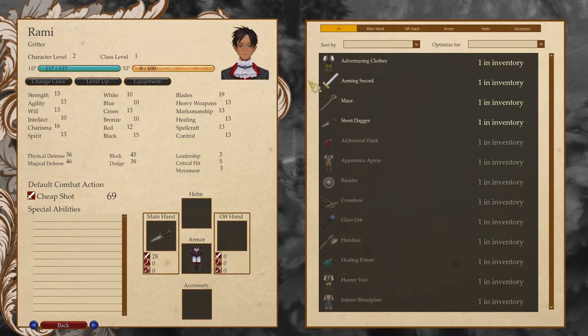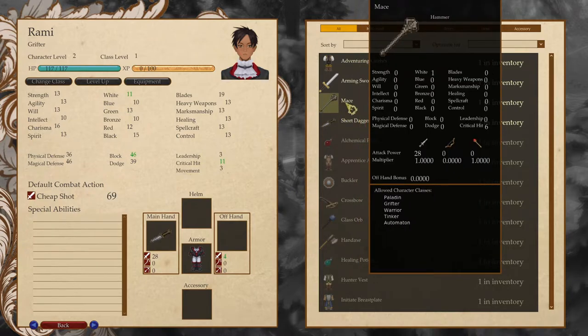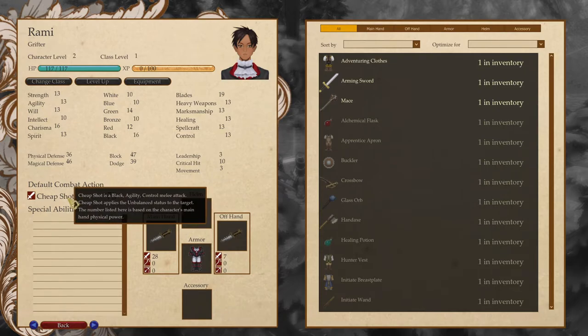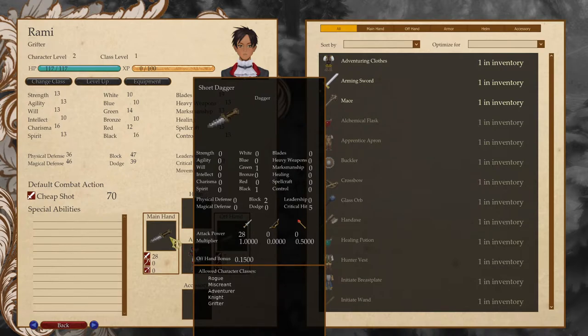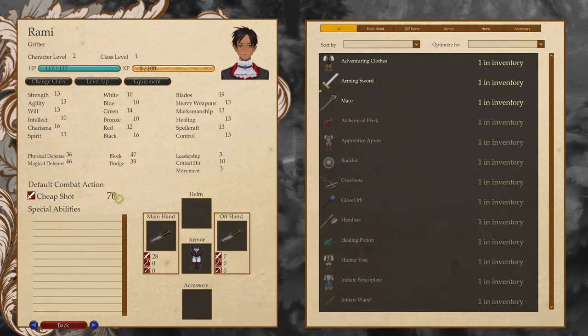That's everything for him. Oh, he can dual wield, maybe? He can. But for some reason, that only gives him a 70 in cheap shot — dual wielding daggers. Well, we'll try it out and see what happens.